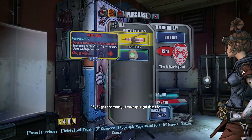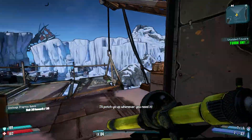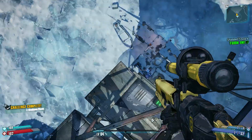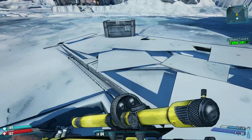Let's sell that shield we just exchanged. We don't need elevators. We're on Pandora — we do things the hard way. Just kidding, that wasn't hard. That was actually easier in less time.